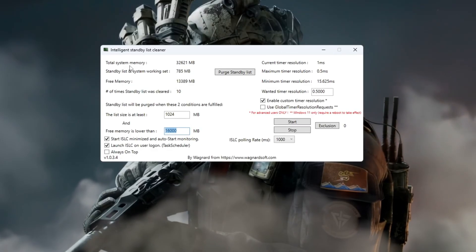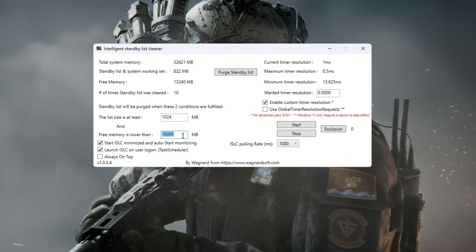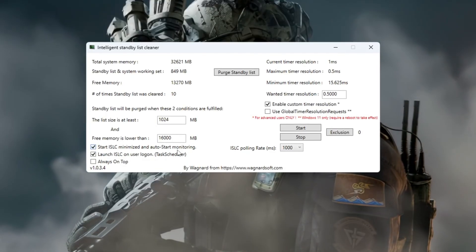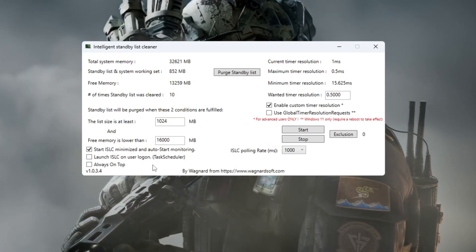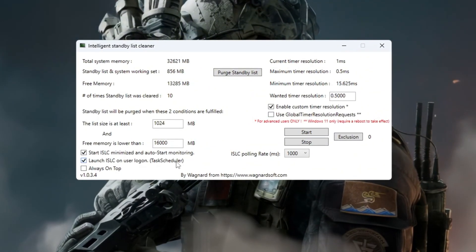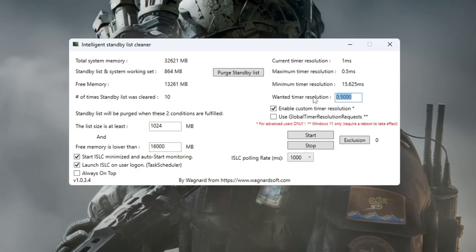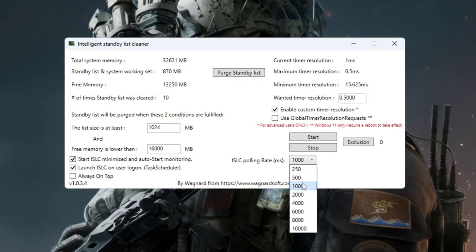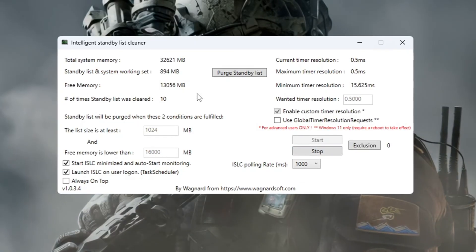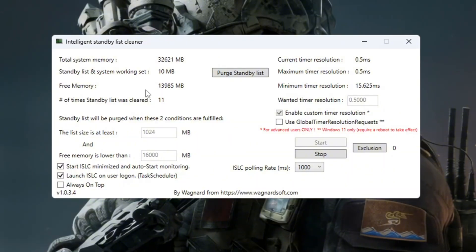For example: if your RAM is 32,000 MB, type 16,000; if your RAM is 16,000 MB, type 8,000. Tick these two boxes: Start ISLC minimized (so it runs in the background) and Launch ISLC on user logon (so it starts automatically on Windows boot). On the right side, turn on timer resolution and set it to 0.50, and set the polling rate to 1000. Click Stop, then Start, then click Purge Standby List. This clears unused memory and helps CS2 run smoother with more available RAM.